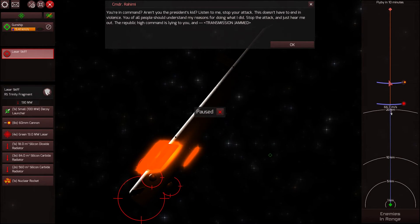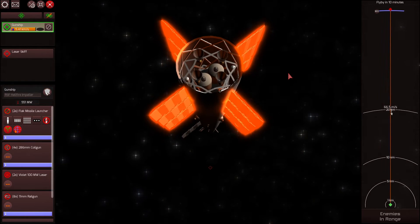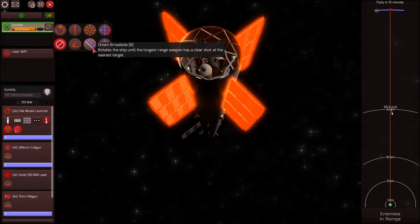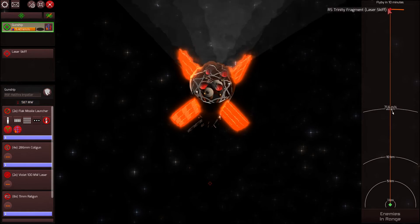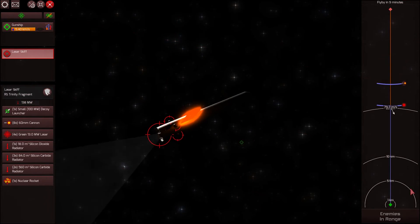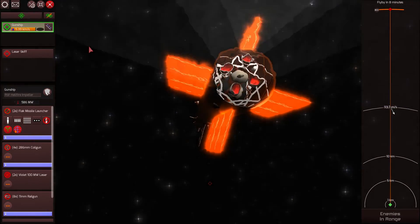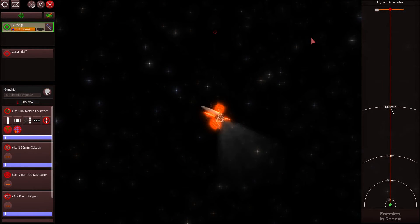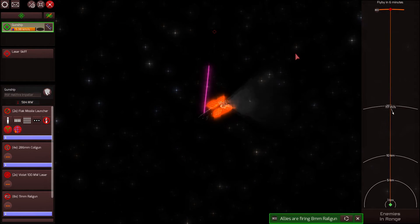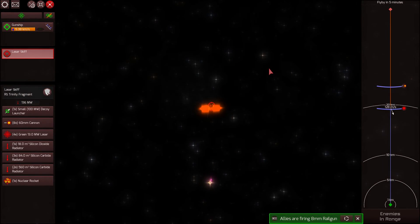We're going to be in range of the enemy ship fairly soon — in just a couple seconds we'll probably be able to start firing our rail guns at the enemy. We want to home towards the enemy, try to get a couple of shots off. Let's orient broadside now. Hopefully we'll be able to get some shots off before they fully orient themselves. Okay, we're firing at the enemy. Here it comes.